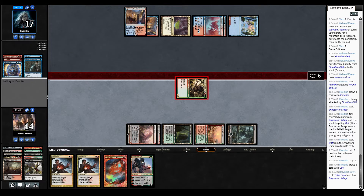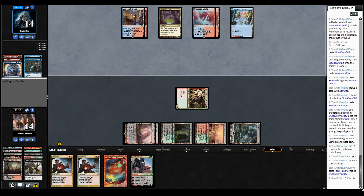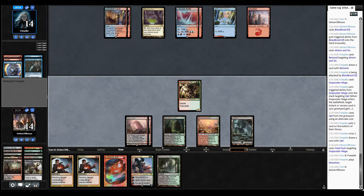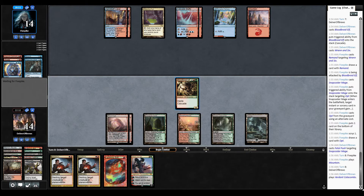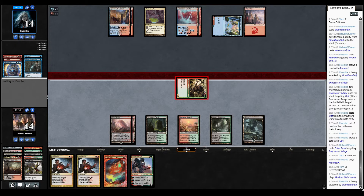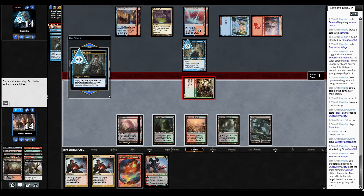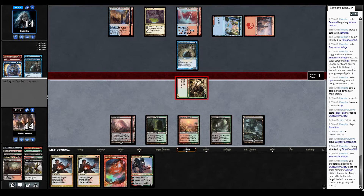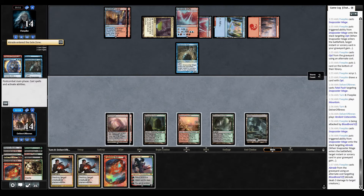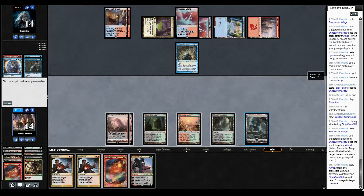It's going to face a Fatal Push on that Snapcaster. Another land — that's a bit too much. It's a lot of Snapcasters. Another Abraid — okay, so our opponent is playing multiple mainboard Abrids. It's very frustrating.